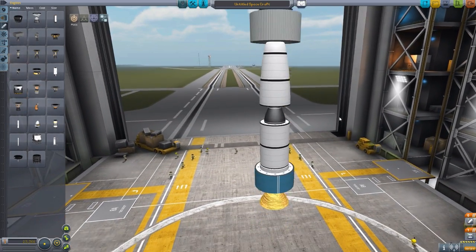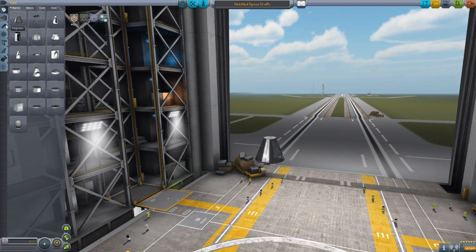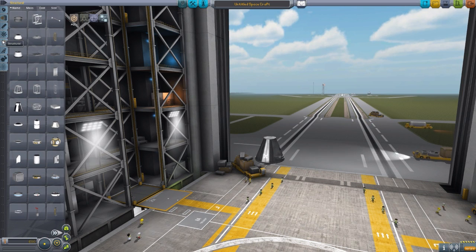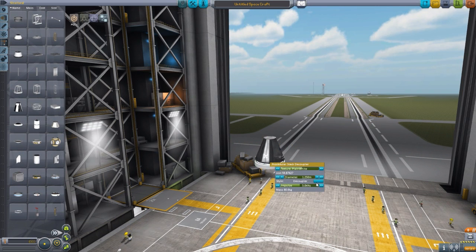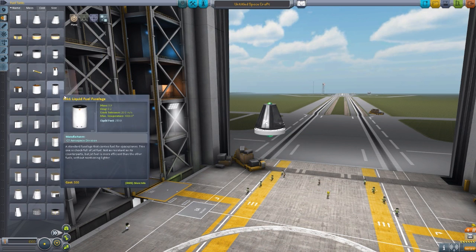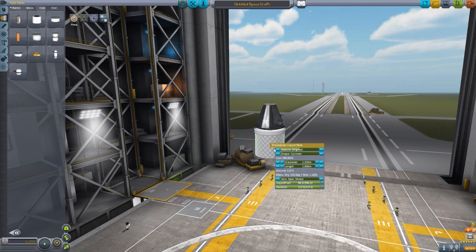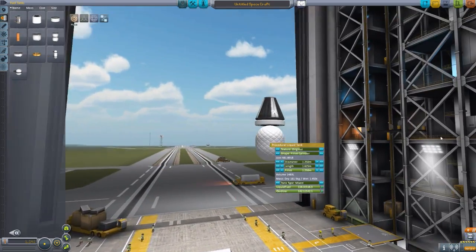Let's make a new ship real quick. Let's add a decoupler with full ejection force, then a procedural liquid tank — one of these fillet cylinders. Let's make it a bit longer and increase the curve, making it very ovular. Make it a bit more on the diameter. Perfect — it's beautiful. And let's give it a wonderfully fun and gaudy texture. Excellent.